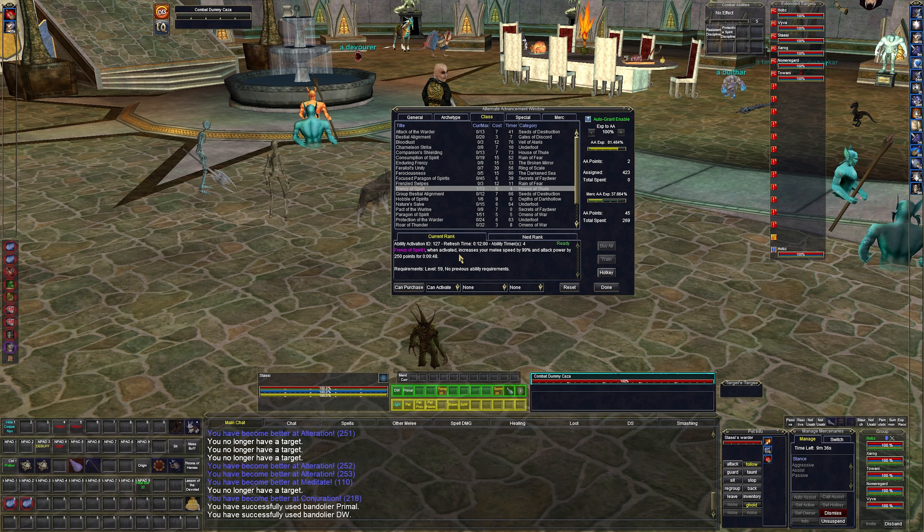We got Frenzy of Spirit, which is kind of a burn ability — 12-minute reuse. When activated it increases your melee speed by 99% and attack power by 250 for 48 seconds. I'll throw that in my multibind, otherwise I'm never going to use it.